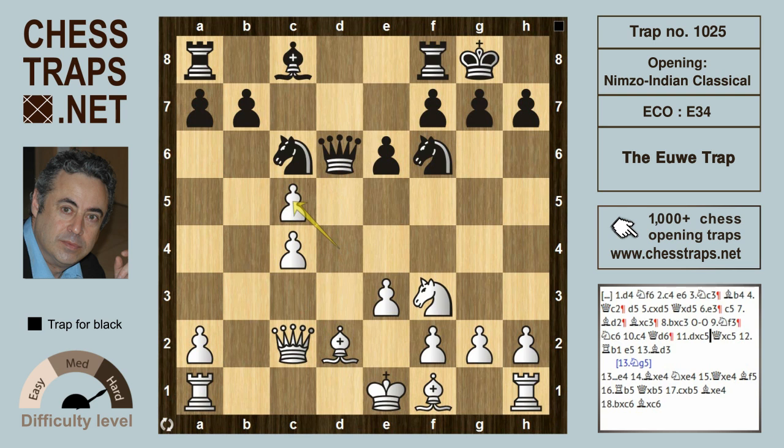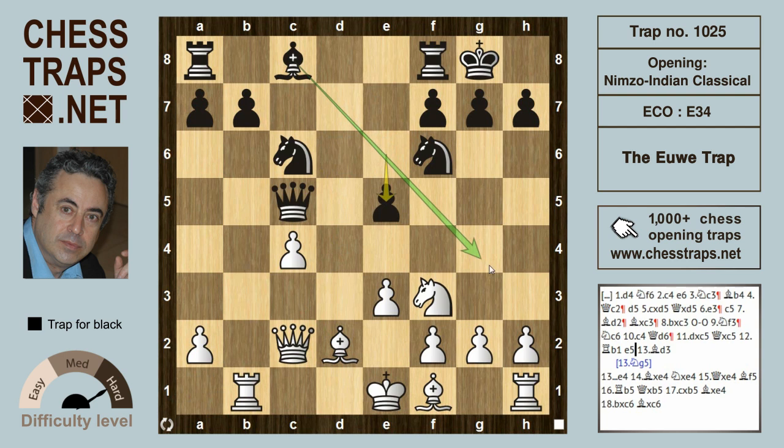But in the game, Alekhine with the white pieces took d takes on c5, and after queen takes on c5, rook b1 putting the rook on the open file. Black plays e5, a solid pawn in the center which helps to release the bishop along the diagonal from c8, and now bishop d3.